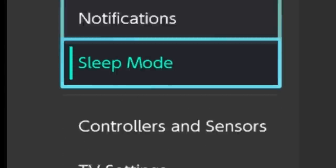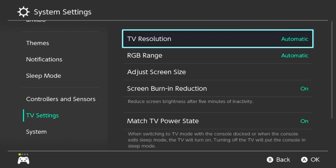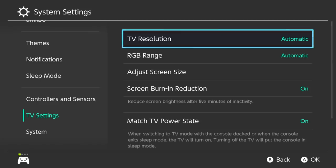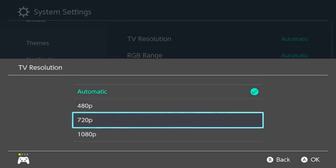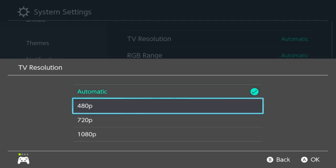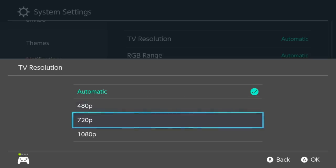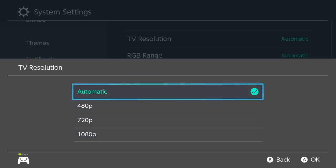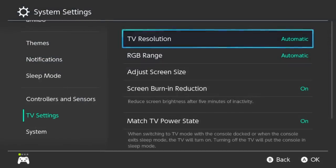Number one: go to your system settings, down into the TV settings. You can see there's TV resolution and RGB range. TV resolution has many different options — I've tried 480p and it seemed to run better for a couple games. I don't recommend 1080p ever, but I have it set to automatic, and it seems to run better when it runs good.